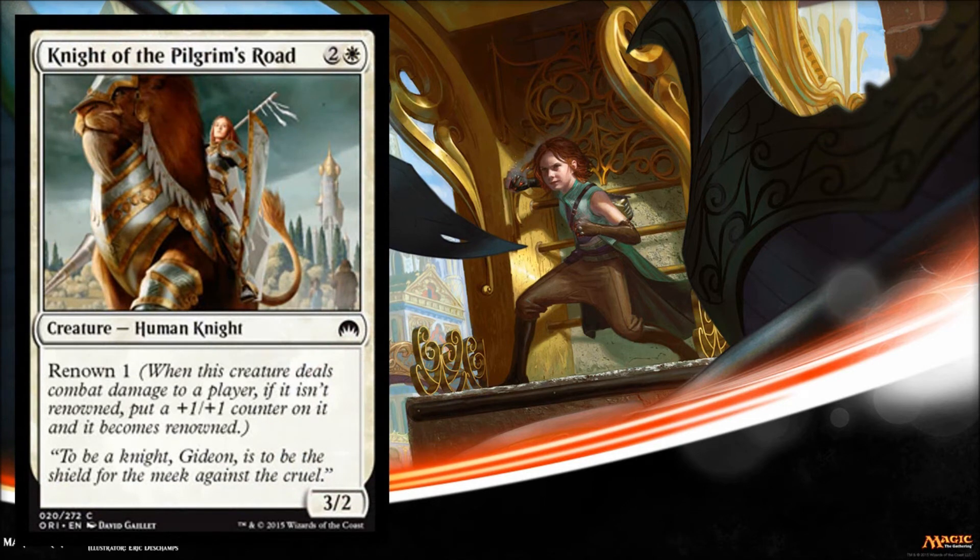It is Knight of the Pilgrim's Road — one white, two colorless, it's a 3/2, and it has Renown 1. So whenever this creature deals combat damage to a player, if it isn't already renowned, it gets a +1/+1 counter. Basically, this is a good way to teach new players to attack with their creatures — a lot of times new players are a little too defensive. This is a way to reward attacking: you get a bigger creature. It has pretty good stats for a common — one white and two colorless for a 3/2, and if you can get in with it, it becomes a 4/3. White in general seems to have a strong battalion-like feel, putting out a bunch of little creatures and getting them into the red zone.